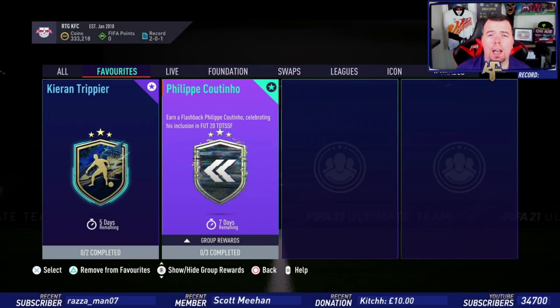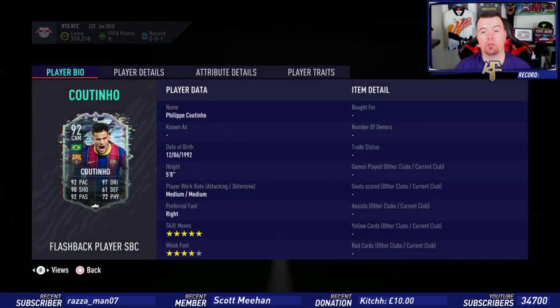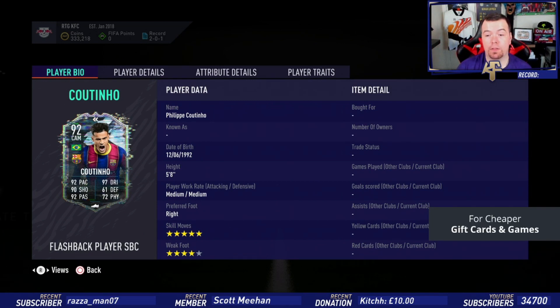What's going on, Kingflipper here, welcome to another flashback SBC. Today we are doing the recycled Team of the Season 20 Coutinho. It's a beast looking card but it's literally the same type of card he had last year — they just changed it from Team of the Season and put it as a flashback. It's still a beast: 92-rated CAM with 92 pace, 90 shooting, 92 passing, 97 dribbling, 61 defending and 72 physicality.